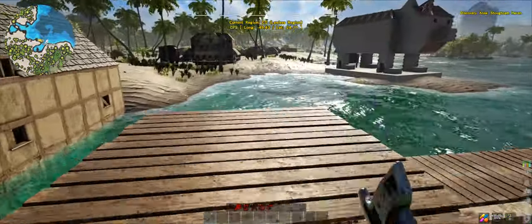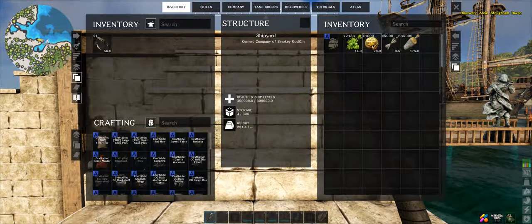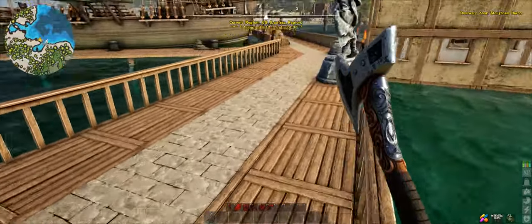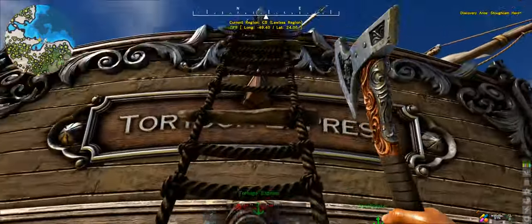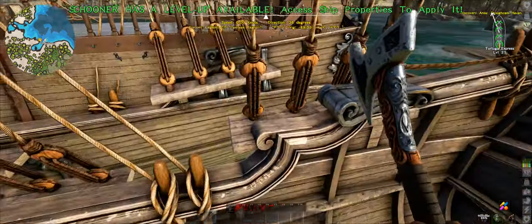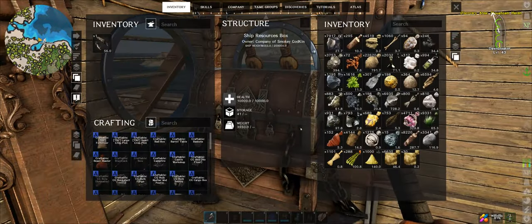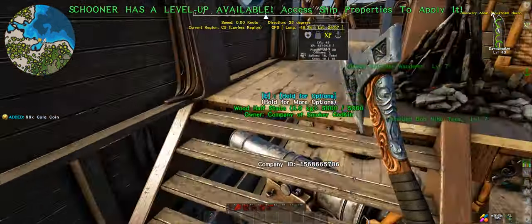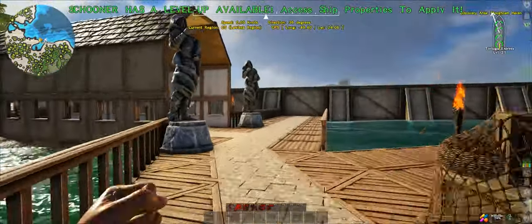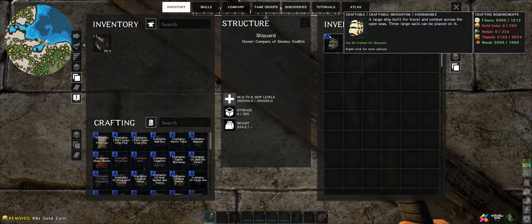Ladies and gentlemen, it looks like my plans have been thwarted again. I've replaced the shipyard with a vanilla shipyard - it's no longer the windowed modded thing. I've put the gold in here and it doesn't register that the gold is in there. That's really freaking annoying. I'm going to quickly test to see if this is because it's spawned-in gold or because the game is bugged. If it's the game, it's gonna be another few days without Atlas. I'm going to take half your gold - excuse me. Okay, put that in there and... nah, it's not registering gold.